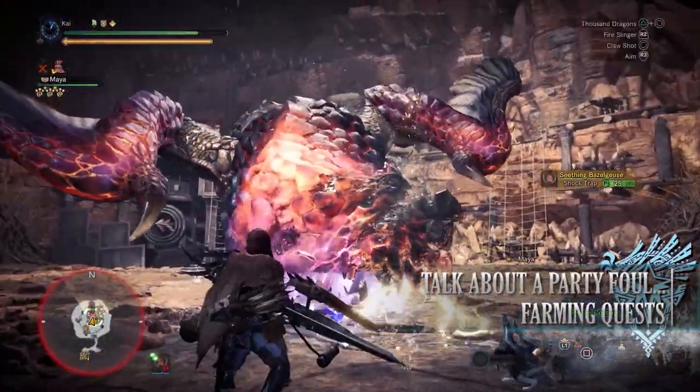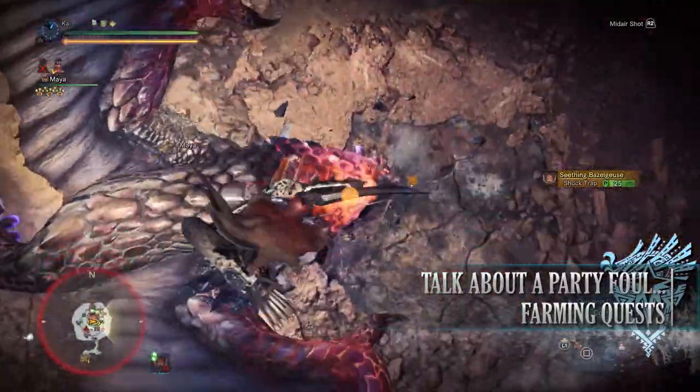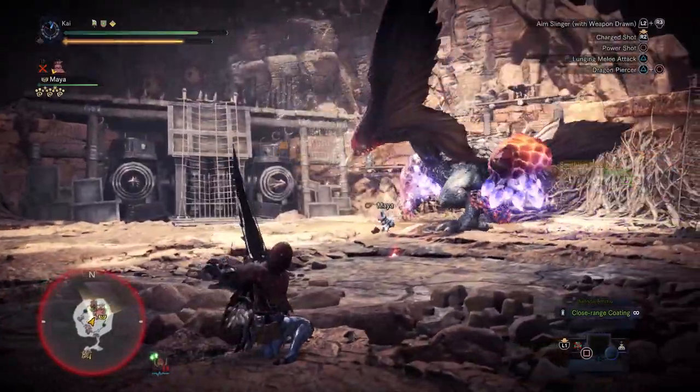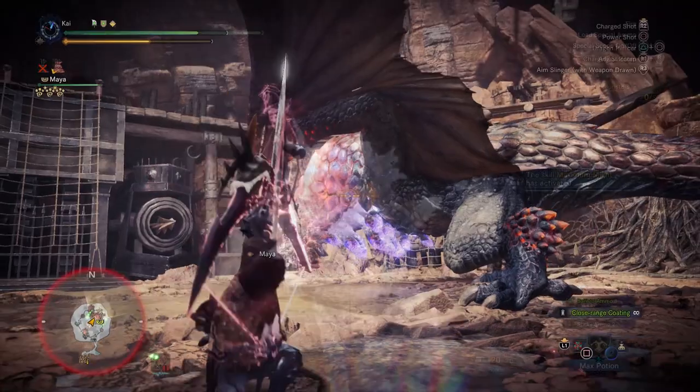Next is Talk About a Party Foul, a 5-star Master Rank quest requiring Master Rank 19 or higher. This has players taking on a Seething Bazelgeuse and Brachydios in the Special Arena. For completing this quest you'll get quite a few Armor Spheres used to upgrade your armor.